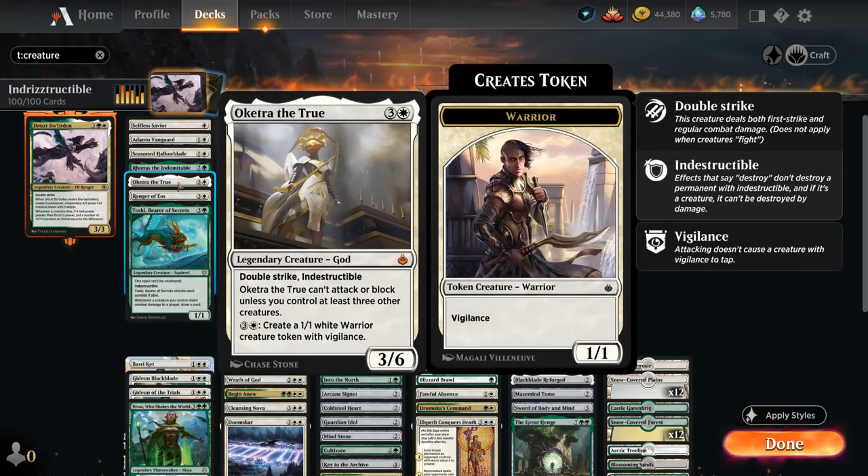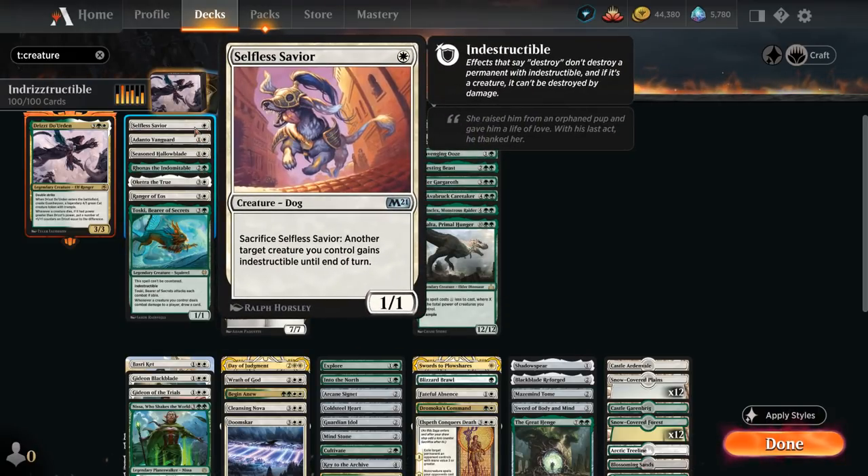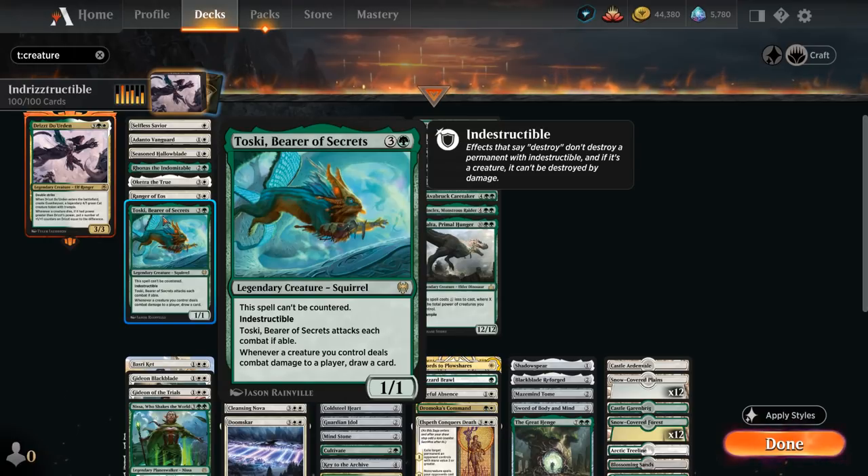Oketra needs at least three other creatures in play before she can attack and block, but Drizzt already has two out of the three necessary, so we just need one additional creature before Oketra can get in there. She's a 3/6 with double strike that can also make additional creature tokens to help get those creatures in play. Then Ranger of Eos isn't indestructible itself, but it can find a couple of 1-drops including Selfless Savior, so we still have access to that indestructible ability. And then Toski, Bearer of Secrets — a 1/1 that's uncounterable and indestructible, attacks each combat if able, and whenever a creature we control deals combat damage to a player we get to draw a card, so that also plays nicely with double strike.